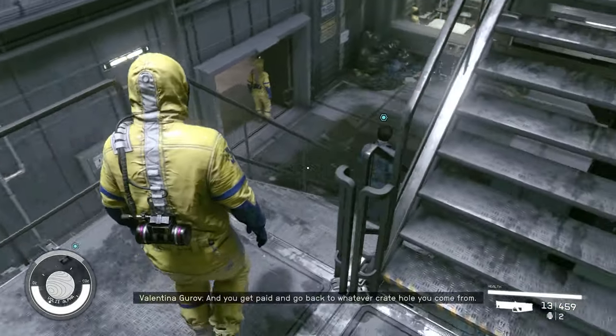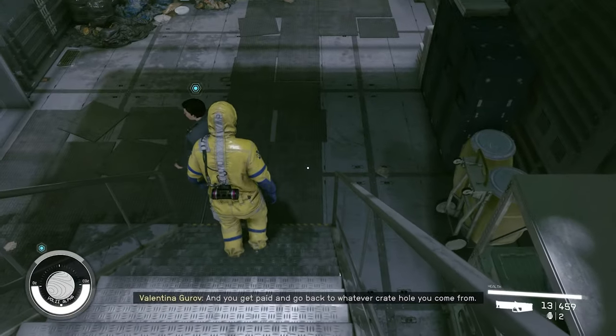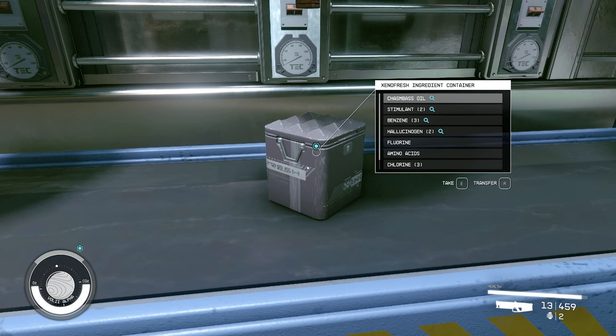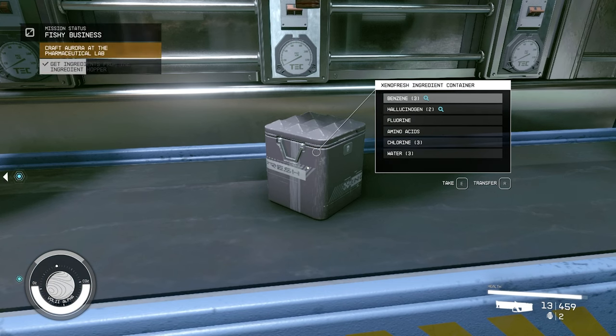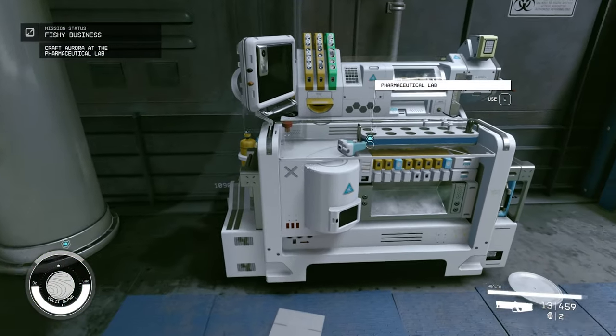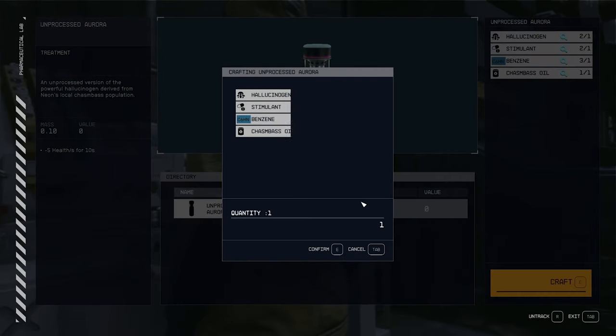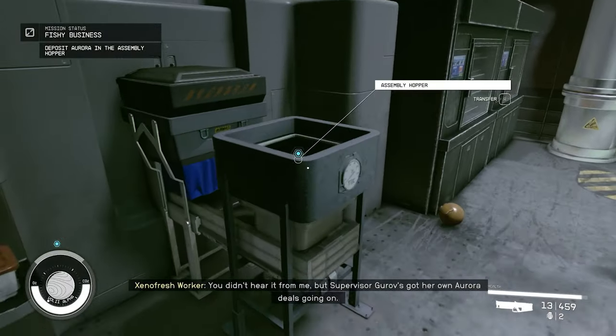This is a mini-game where you can actually earn a little extra money or steal some crafting mats. The mini-game, which is actually part of the quest chain, is just to use the ingredients that come out in the little box to craft an unprocessed Aurora. You don't want to use or keep this — it's garbage. Just deposit it into the bin at the other side of the room.